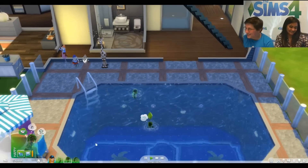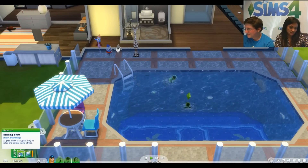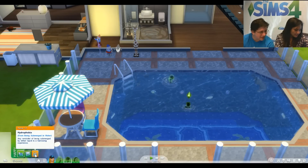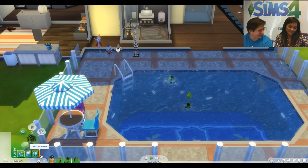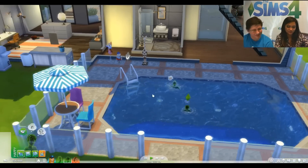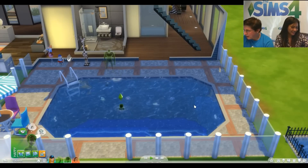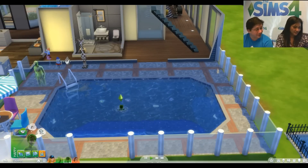One of the ghosts who drowned jumped back in the pool and got the characteristic ghostly movement. That actually happens when you shower too — not a new trait, but definitely a cool effect for drowned ghosts.